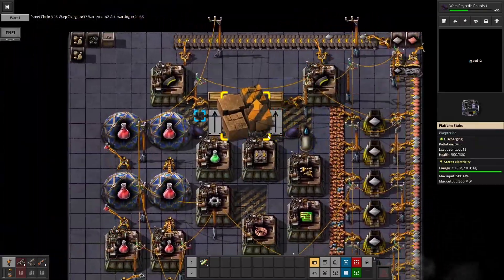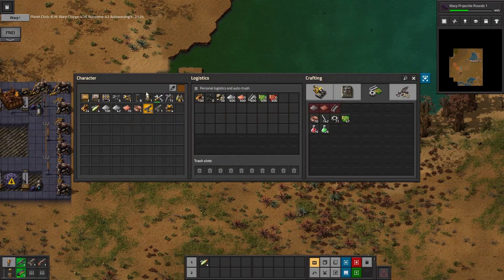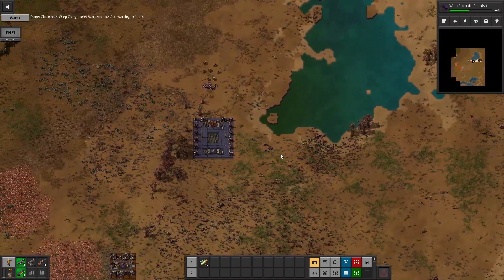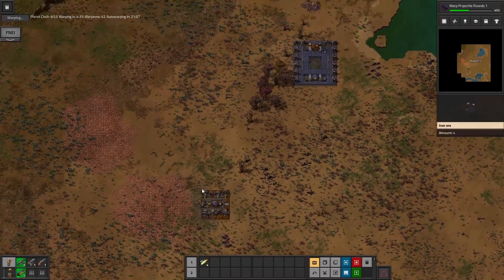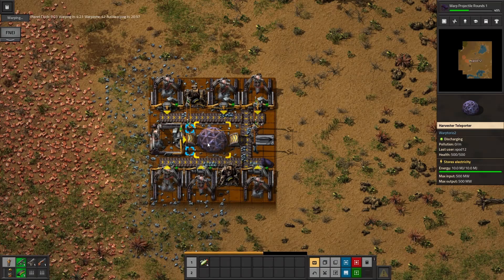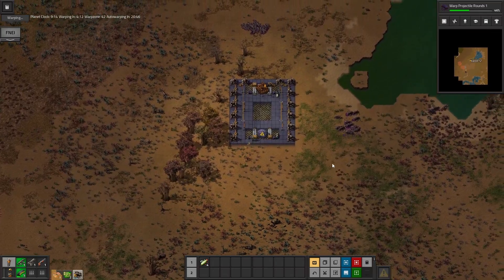No, stop that. They've already dealt with it. Run away! Whoa, they're coming already — that is a bit nasty. Let's start the warp up and we'll go. Should give me plenty to deal with here. Looks like we're going to need another offshore pump.